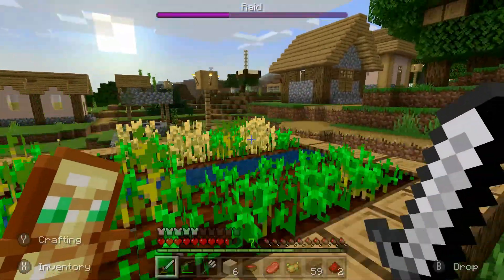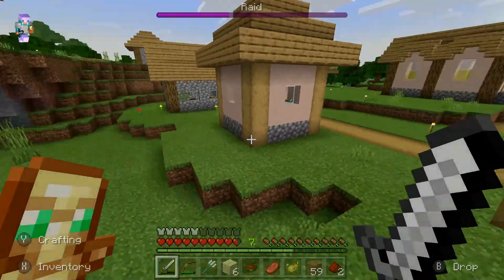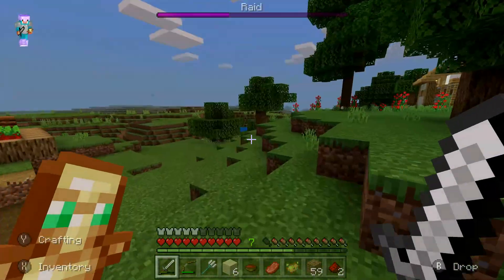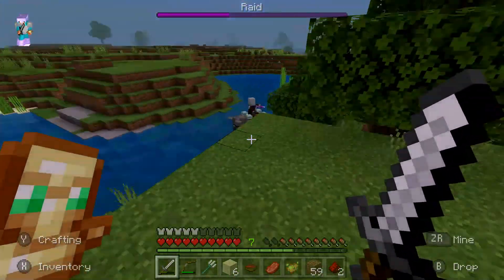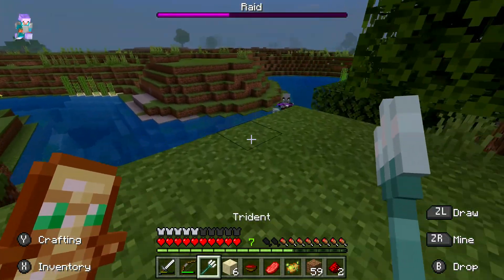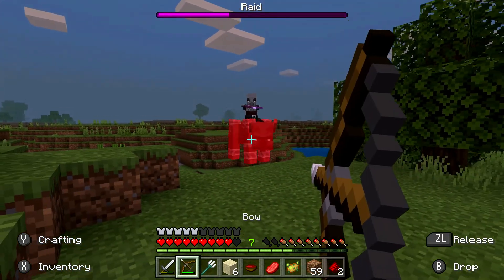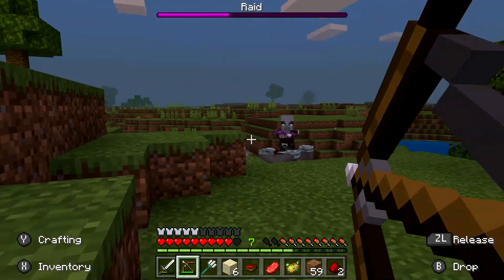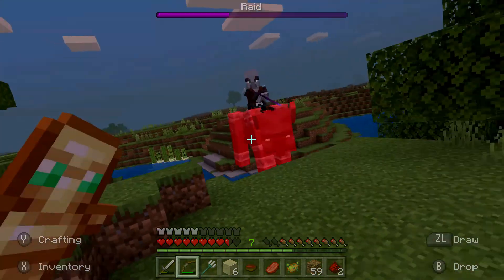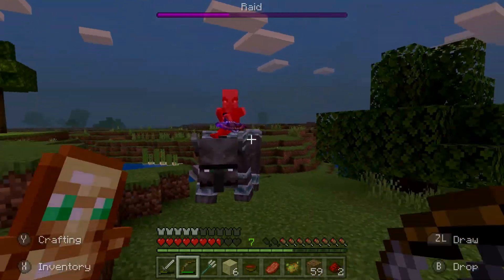I think I saw a glimpse of one right here — there's a vindicator. I think there's three or four left, and one of them is a ravager, which means I'll probably have to — I have a totem of undying, so I could probably go up against a ravager without dying, but I do still need to be careful. There's the ravager! Tridents are powerful — he got hurt by my thorns. Let's just keep the ravager at bay — I don't care if I get shot, but the ravager would be very bad to get hurt by.